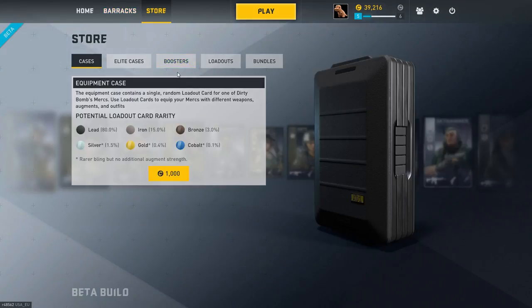Cases are your primary means of getting more Loadout cards. It's basically like a wheel spin — you open up a case and you have an 80% chance of getting a lead card, 15% chance of getting iron, 3% chance of getting bronze, and then silver, gold, and so on. You get one trait on lead, two on iron, three on bronze, and three traits for each of the higher tiers. They're 1,000 credits each, which is really not too bad.